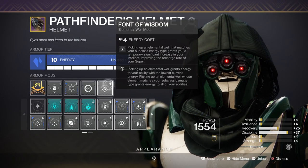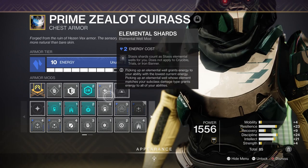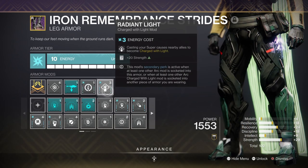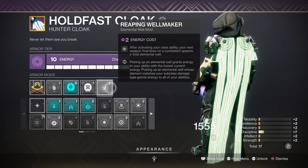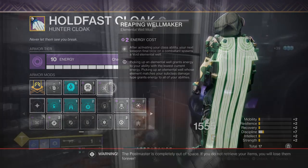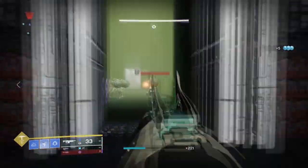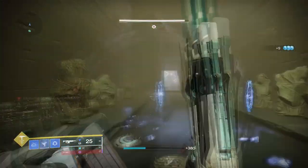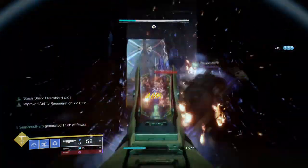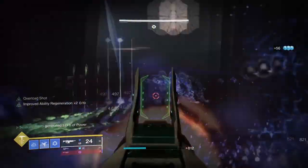We have Font of Wisdom for a plus-15 Intellect cooldown boost, Well of Tenacity for an extra 50% damage reduction via Void Wells, Elemental Shards which convert Stasis Shards into Wells, Radiant Light for plus-20 Strength, and Reaping Wellmaker which creates a Void Well the moment we dodge and get a kill. We are focusing on the best options to ensure we cover our allies with our Stasis abilities and can do this as many times as we like without fearing death. As long as you can create a Stasis Crystal, everything else will fall into place — your grenades will be supporting you through and through.